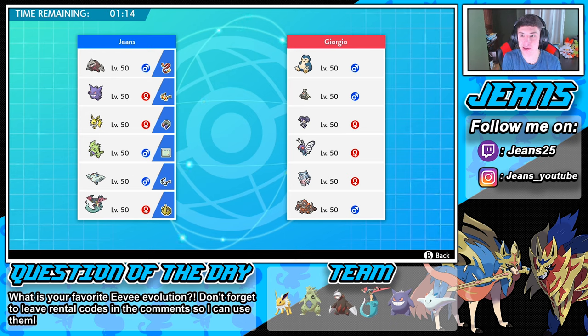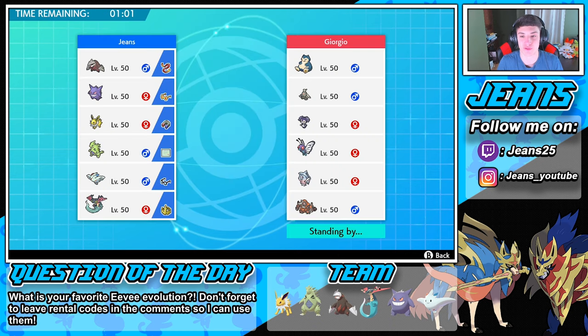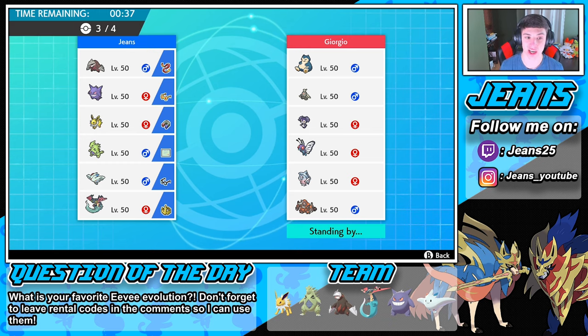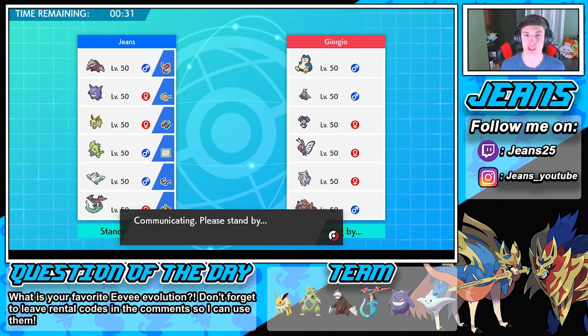Please don't tell me — same exact team again. Who do I want to lead? Let's go Togekiss and Dragapult in the front this time. Who else do we bring? I want Jolteon and Tyranitar. Or do we want Gengar? Gengar could be gross with that Dusclops. Tough little challenge — but let's go Weakness Policy Tyranitar to counteract that Weakness Policy Rhyperior.